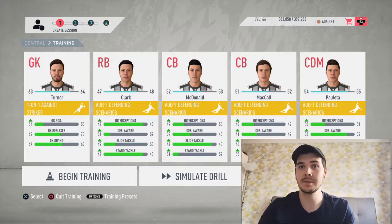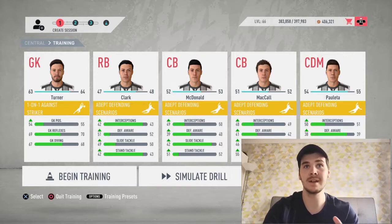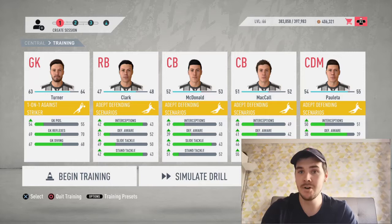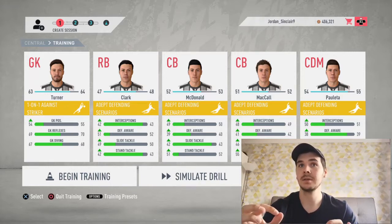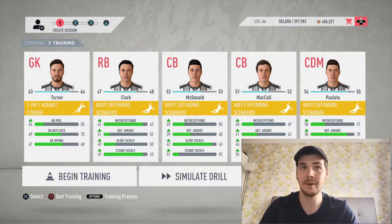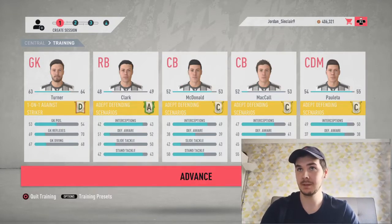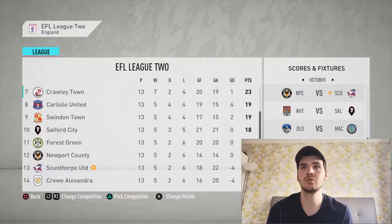Another training session - we've got Turner doing the goalkeeper drill one-on-one against the striker, and then the four defenders plus Parletta doing the depth defending scenarios. Clark, McDonald, McCall and Parletta - all my defensive lineup - need to start pulling their weight because the strikers keep getting in behind. Results: Turner's drill done, Clark's gone up to 48, McCall went up to 52. Next round Turner, McDonald and Parletta should get up into their respective overalls.